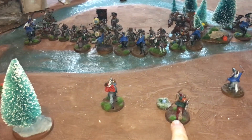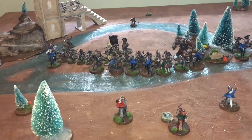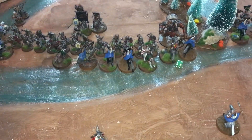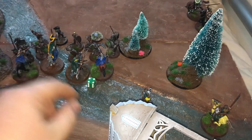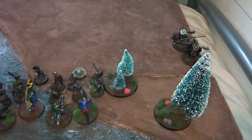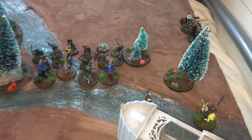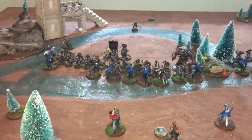The dismounted rider takes a shot back at those archers, but he has moved so he doesn't hit. Coming across, another archer shoots into those guys but misses, as does a throwing spear and another throwing spear. The archer who moved his full 10 has no shots. The three orc archers up top have had a much more effective shoot phase than Rohan.